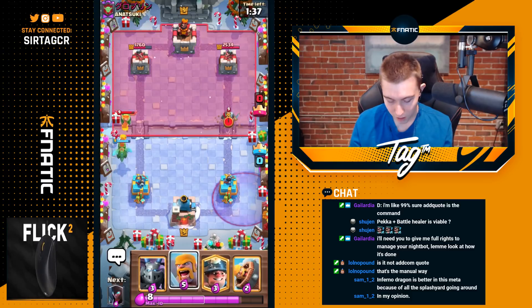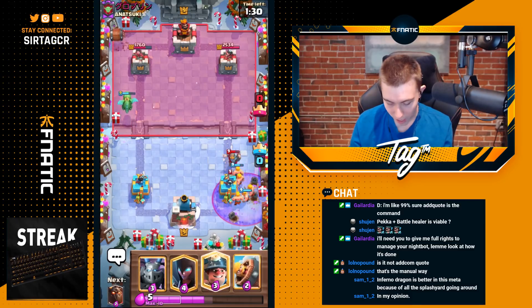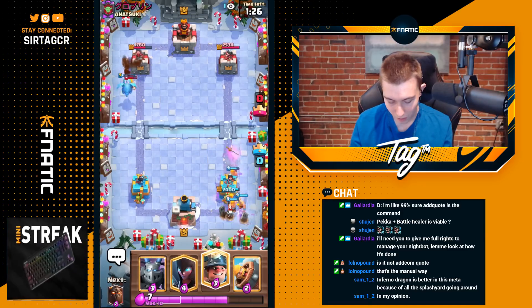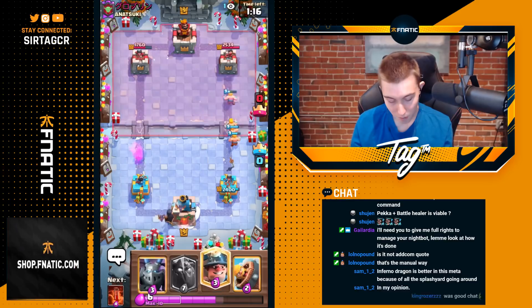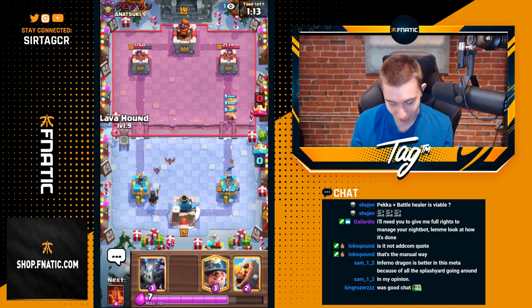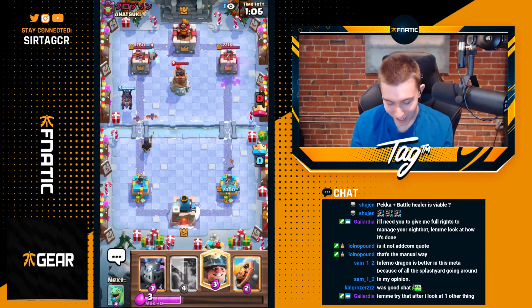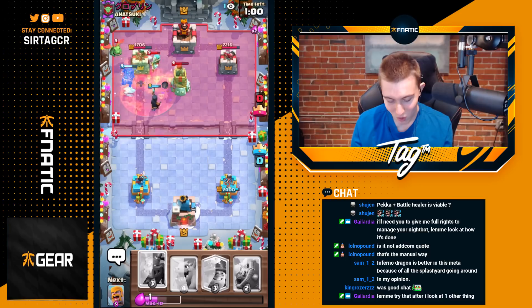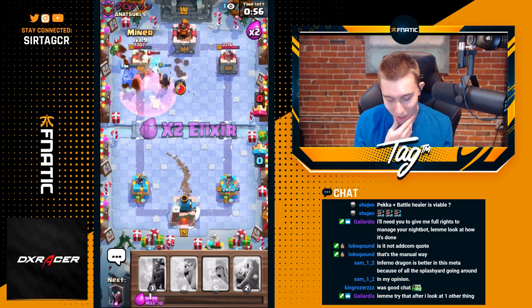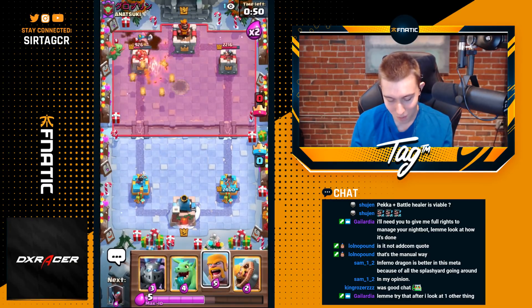He goes for the Graveyard — yep, there it is. I just go in for the Barbarians. I could Barbarian Barrel or just chill — it doesn't really matter. I have to cycle one more card to get to Lava Hound, but look at how much damage I'm taking — absolutely nothing. We can go for a Night Witch and then Lava Hound at the river if we want, because he just went in for Knight plus Graveyard — that's eight elixir. I drop Barbarians — he has to respond to them too, that's five elixir, so a plus-three elixir trade. He drops Bomb Tower which is not going to be good for him. I can go in for a Poison to kill the Bomb Tower quicker, and we definitely kill the Ice Wizard with one duration of Poison. Then I go in for a Miner.